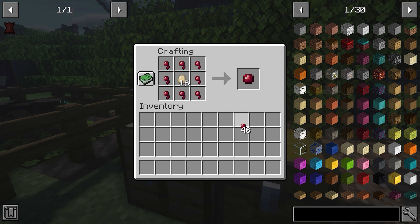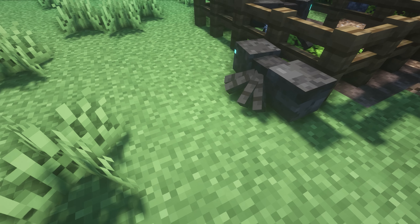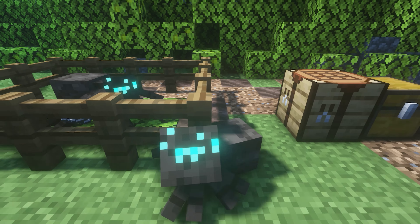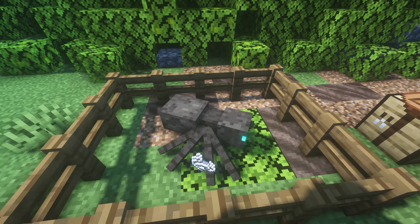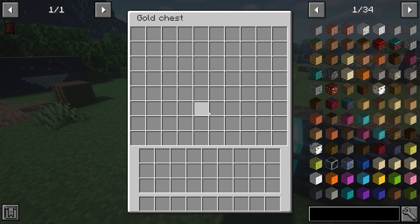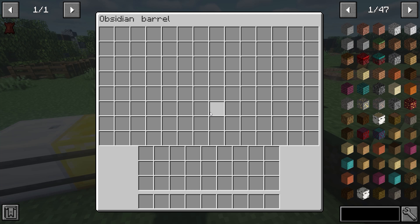Up next we've got Urchid Rancher, which adds tameable spiders. You craft a baby spider egg by using an egg surrounded by eyes of ender, and then you'll have a little baby spider. You tame it using dark oak leaves and it grows up to be the size of the one shown in the fence. You can give it a saddle and you can ride it.